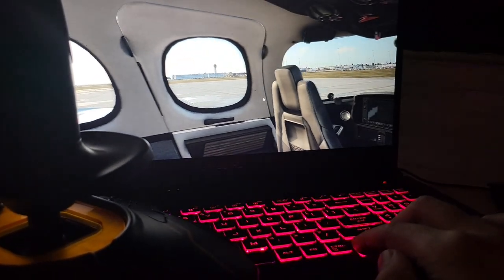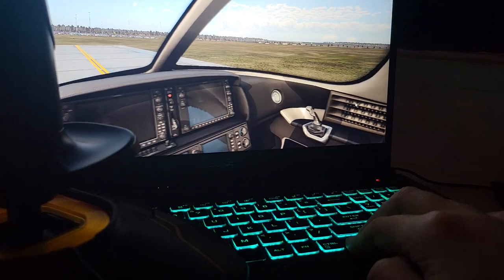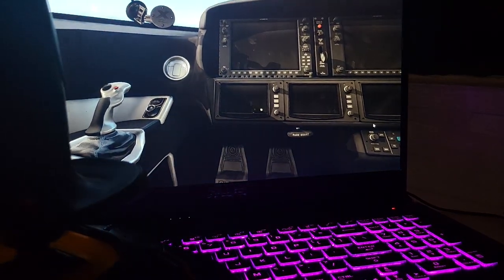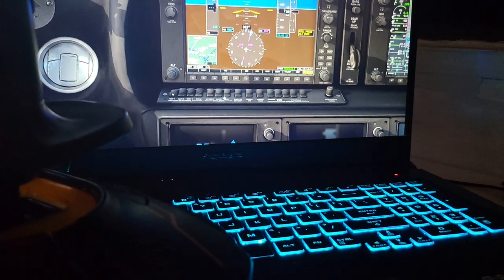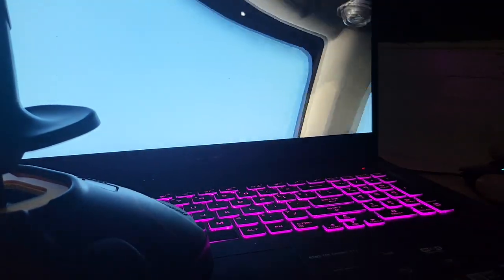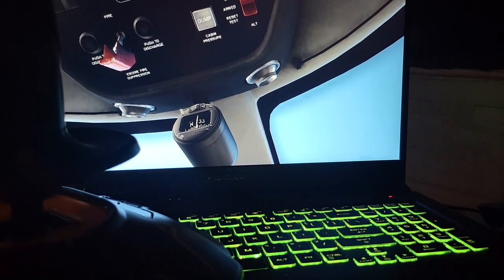Let me open that door again and show you how to start this plane. It's pretty simple. First, you need to turn on the battery — the battery switch is right over here. You can see the battery switch turned on. Got the batteries running. The next step is the fuel — get your fuel going. Right now it goes through a phase of tests.